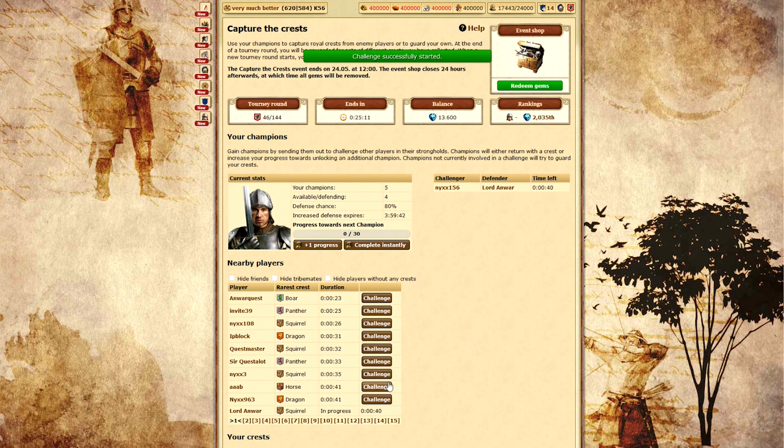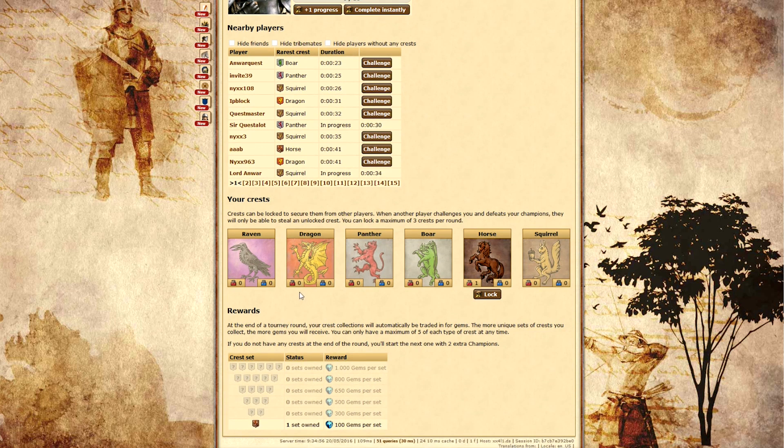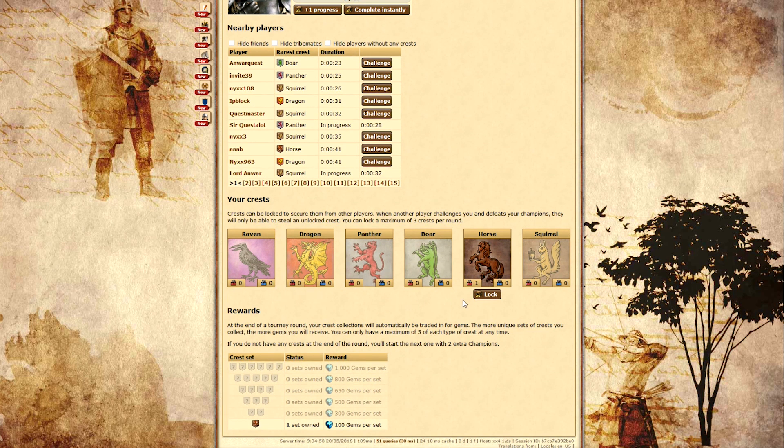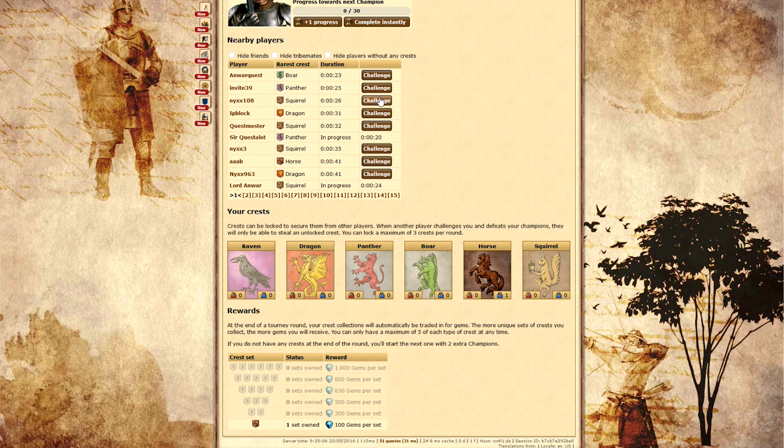The objective of the game is to complete full sets of crests. The rarer the crest you have, the more challengers you'll get. So we made a little locking mechanism — simply click on the Lock button and your crest is secure until the end of the round. Be aware that you can only lock three crests per round, so choose wisely.